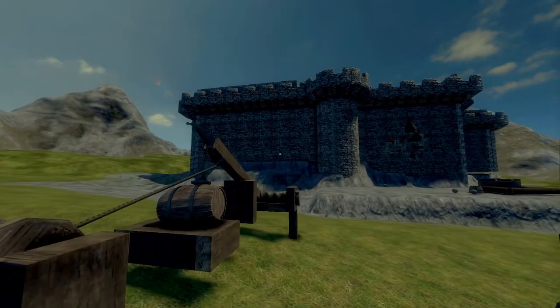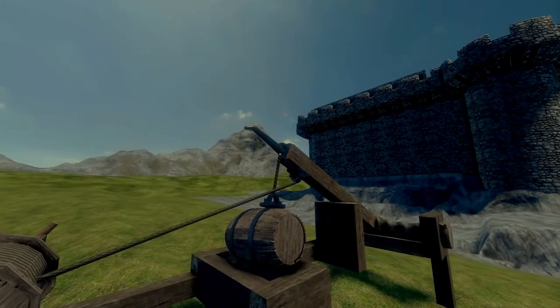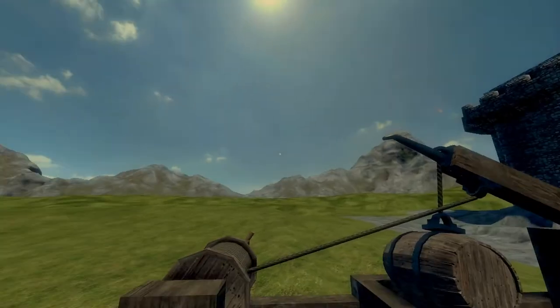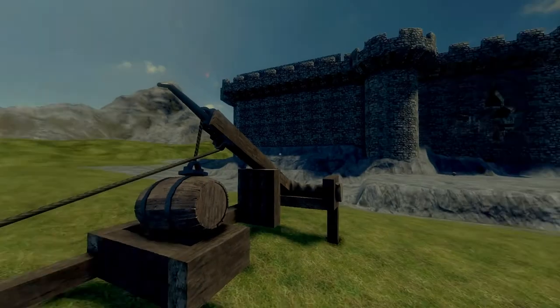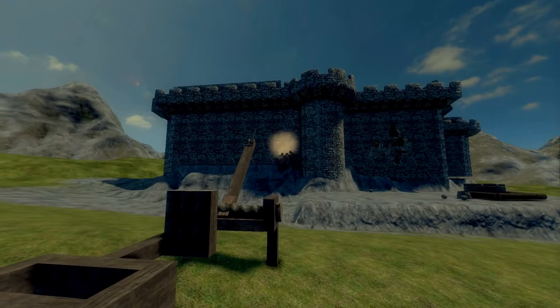It is using a mix between a trebuchet and a catapult, which does work pretty nicely. It turns all the force that could be upward into horizontal force, so this would be a close-sieging weapon. I'll probably be using it in the future.